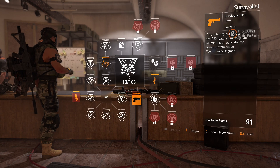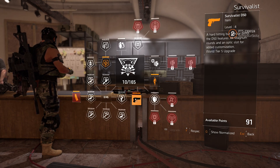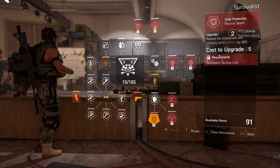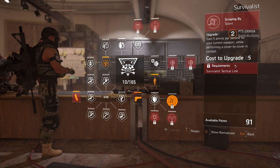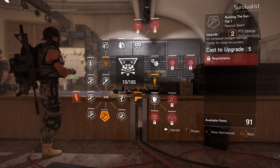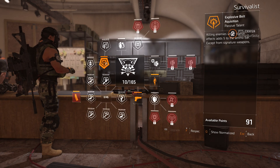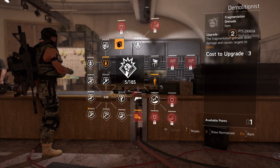Now you can actually level up the D50, so I'm excited to use that — I want to see what a world tier 5 D50 would be like and I'll give you guys some feedback. The final four perks are the same, nothing really changed there. So the only big changes on Survivalist are the weapon damage options, the D50 upgrade, and how you acquire specialization ammo. Survival Tactical Link gives group members 10 bonus damage to targets out of cover. Scrapping By gains five ammo per second while performing cover-to-cover movements. Crunch Time gives 10 percent skill cooldown reduction while in cover.